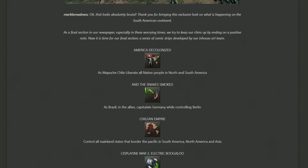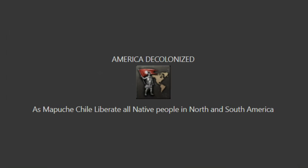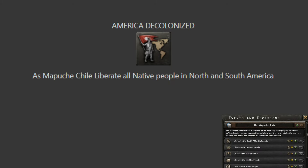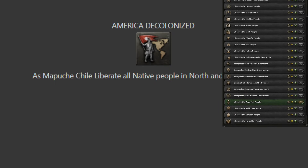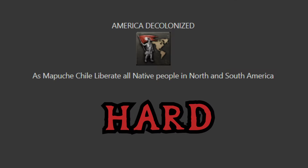With all of the art wrapped up, we have arrived at the meat of this week's dev diary — looking at all of the various achievements. I think there's a good mix between easy, medium, and up to hard and world conquest. First up is America Decolonized: as Mapuche Chile, liberate all native people in North and South America. We previously got to see just how many releasables Mapuche Chile has available, and this means going to war with the United States and Canada, which also means going against the allies. It isn't quite a world conquest because you're effectively only going to war with the allies including America, so it's hard, but I wouldn't necessarily say it's world conquest worthy.